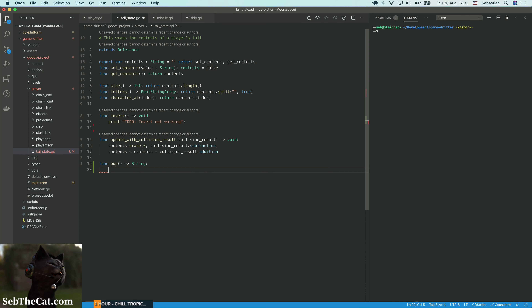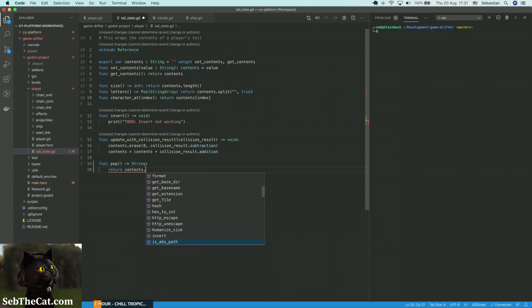In the player here we have a ship shoot, and I think this is essentially what we are going to plug into to add our letter to the bullet. First of all, we need to go into our tail state. Our tail state is a reference — it's not quite a node, it doesn't have a place in the node tree. This is actually our data model. It just tracks the letters that are present in the tail at any one time, and it allows us to operate on that in a central place instead of bogging down the ship or player scripts with something that is isolated.